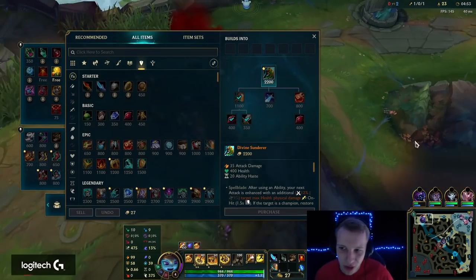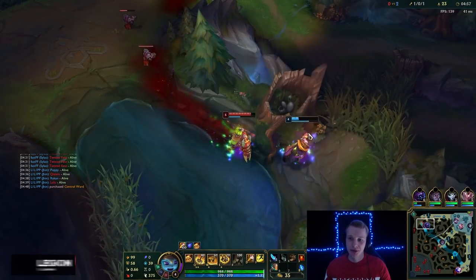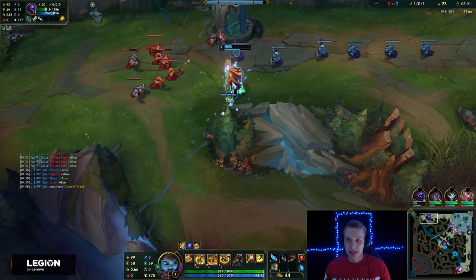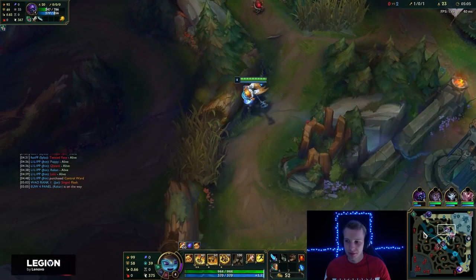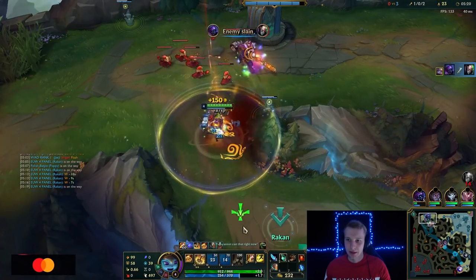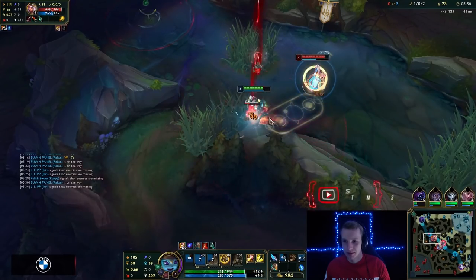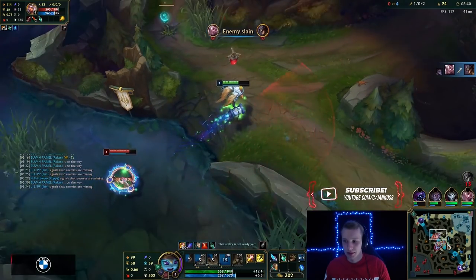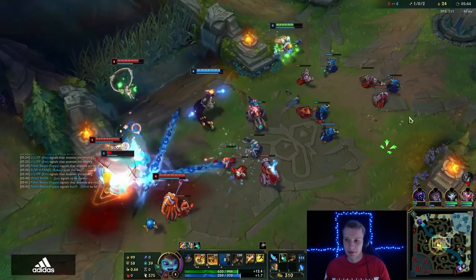Normally when I base on this champion I would go Kindlegem first since it gives extra CDR which helps with jungle clear. But this game is a bit different. That was close — I thought Cinderhulk could still kill but no. Wait — I got an assist! They're going to get out, just leave them.